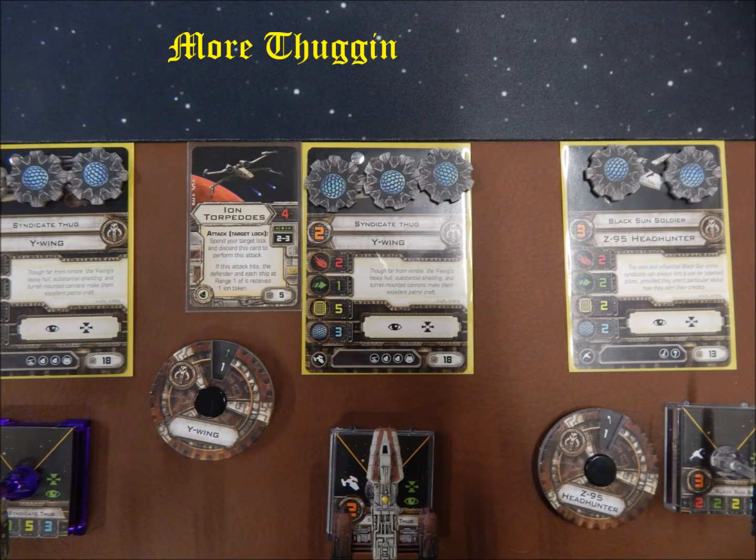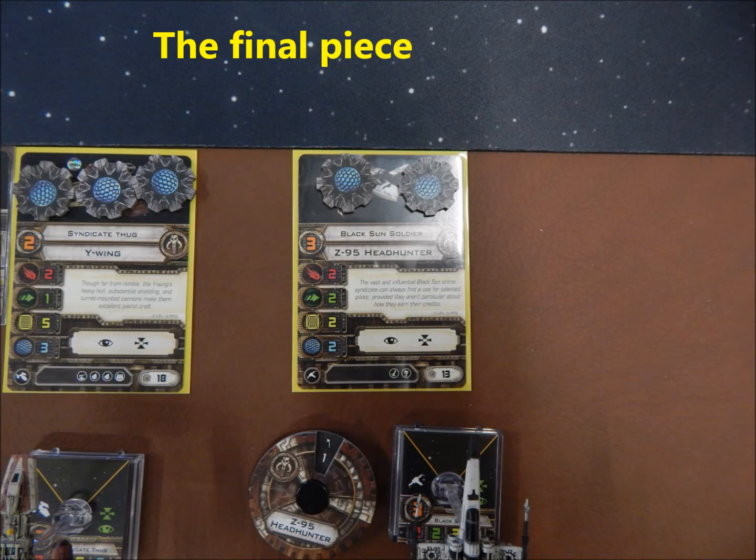Then I have another Syndicate Thug in a Y-Wing with Ion Torpedoes as the upgrade — just because I like the Ion Torpedoes and I like using the Y-Wing. And then last but not least, I have my Black Sun Soldier in a Z-95 Headhunter. He's butt naked because I had 13 points left after my three main ships, and he was the one I fit in. Happy!